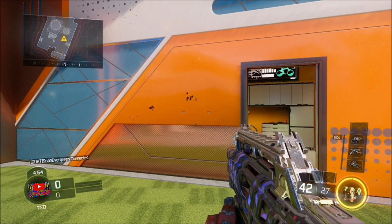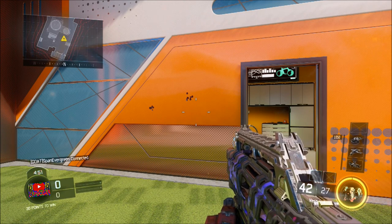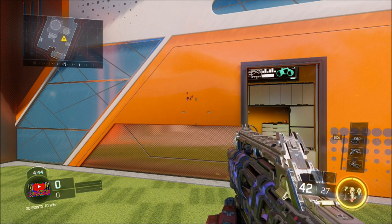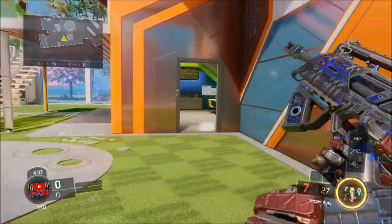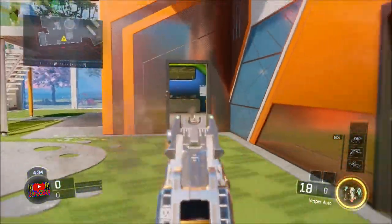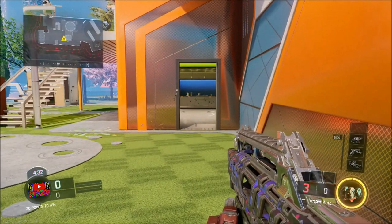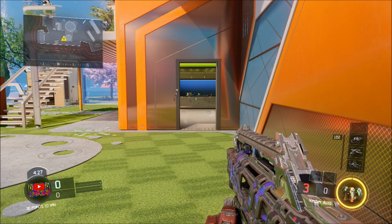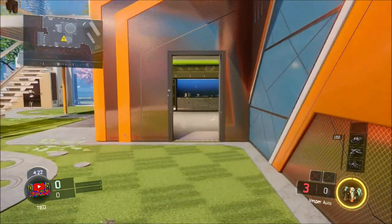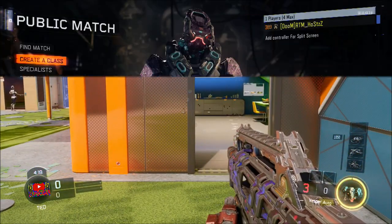Tap it like I do here at far range and trust me you'll cap off people too far away. You can also move the right analog stick downward while doing longer shots as well. But if enemies are nearby, you just want to spray on them. If there's an enemy right here, just spray like I said before — spray on them when they're nearby. Trust me this will beat any other weapon in terms of fire rate because this gun is such a boss.